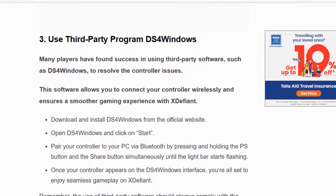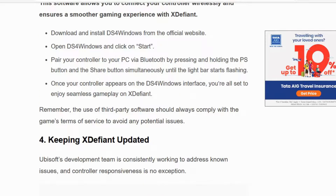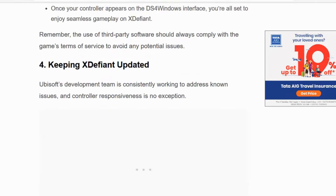If not, solution number three: use third-party software such as DS4 Windows to resolve the controller issue. Download and install DS4 Windows from the official website and open the application. Click Start, then pair your controller to your PC via Bluetooth by pressing and holding the PS button and Share button simultaneously until the light bar starts flashing. Once your controller appears on the DS4 Windows interface, you are all set and can play the game without any issues.